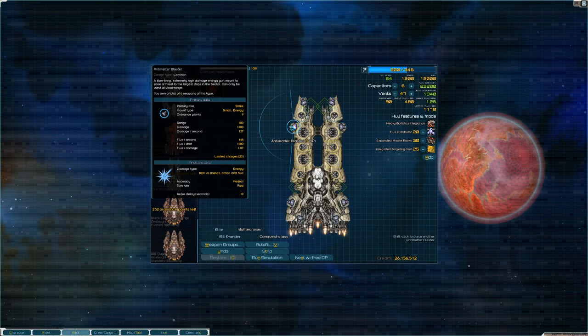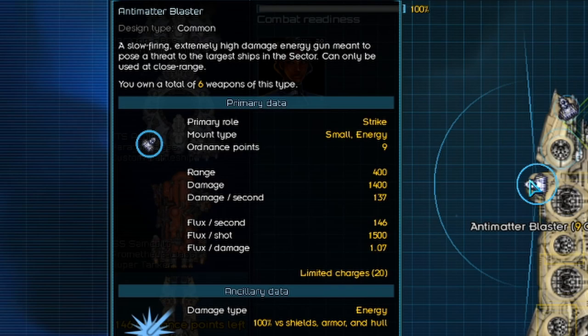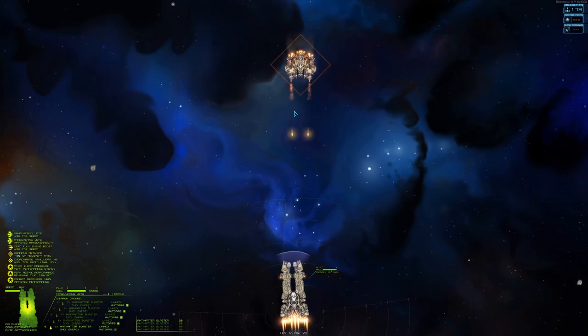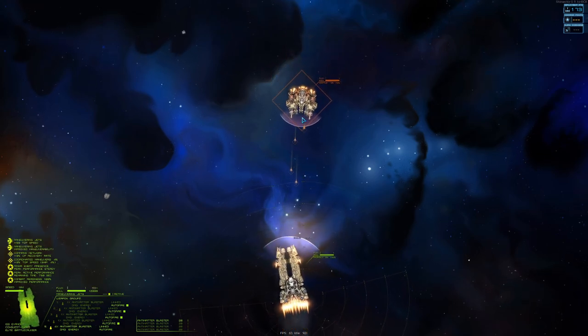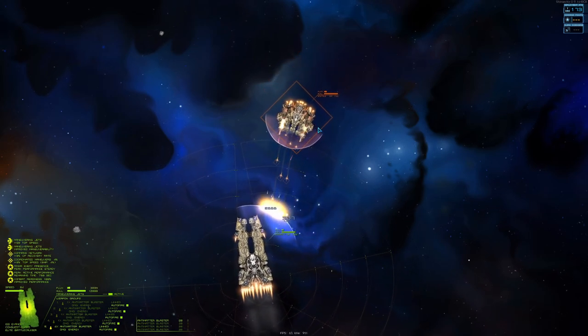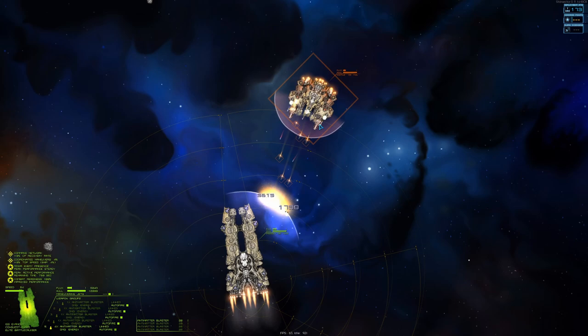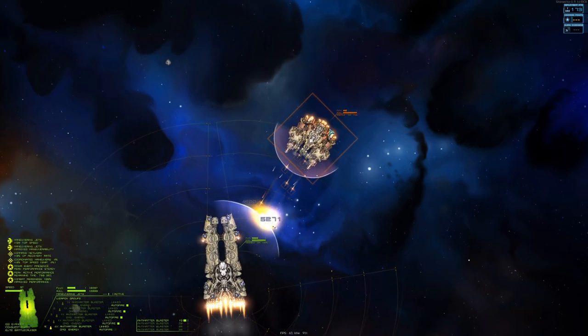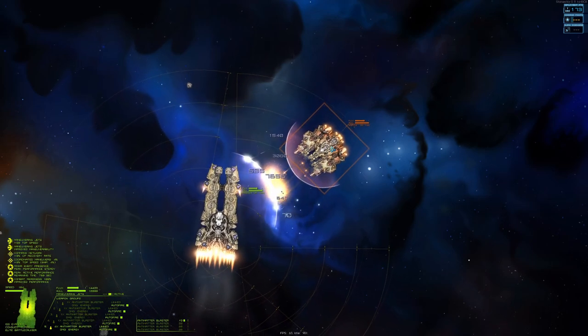Now let's go to the energy weapons. This might be a bit controversial, but I don't find them as good as the other weapons. If you have to use them, go for the antimatter blaster. It is short range and fires really slowly, but it has a really nice burst of damage when fired. I also like tac lasers because they have really long range, but they don't deal that much damage.